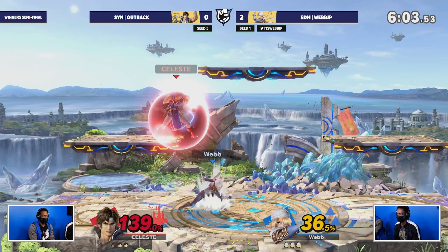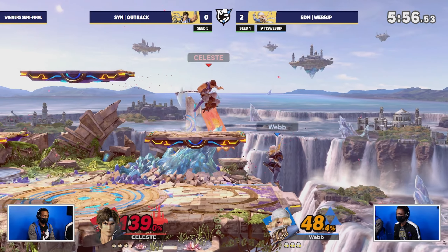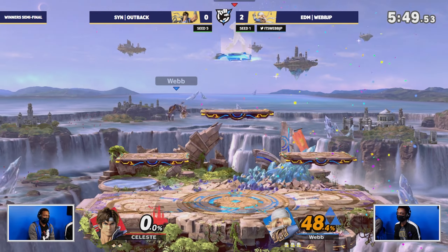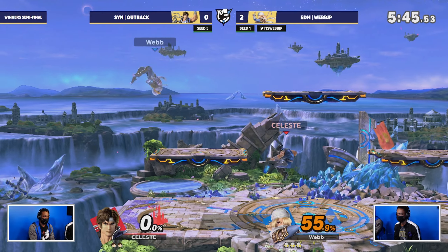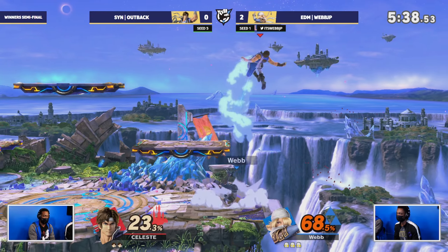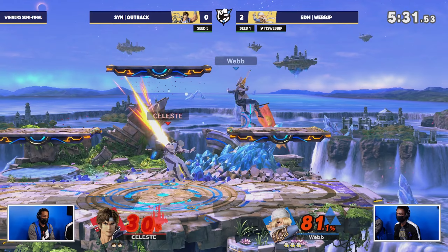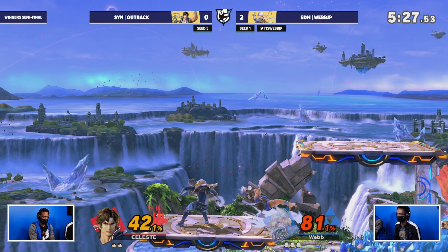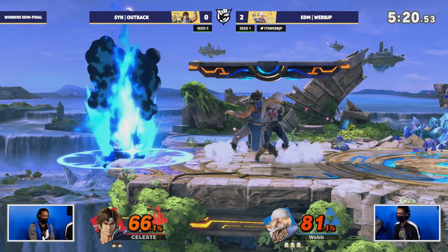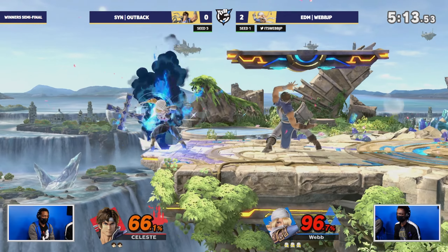Webb is putting on a master class in this matchup — just this sharking, this pressure on the platforms. Catches hanging on too long at the ledge with that side-B. The back air is just so active, it's insane. Webb now is just moving around, knowing he can wait for openings to present themselves. This is what Sheik can do to you — if you don't have the tools to match her, she can just move around you and combo you to death up on the top platform.